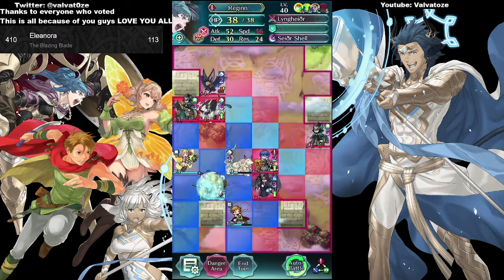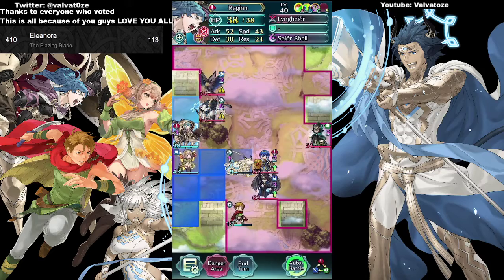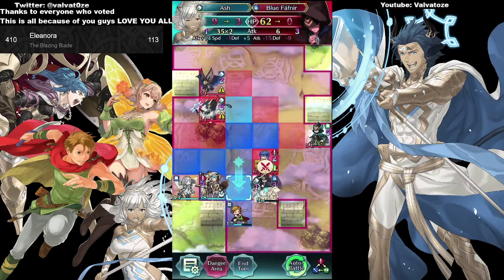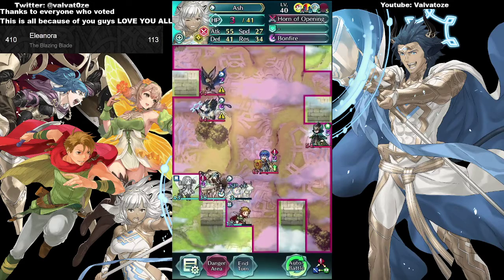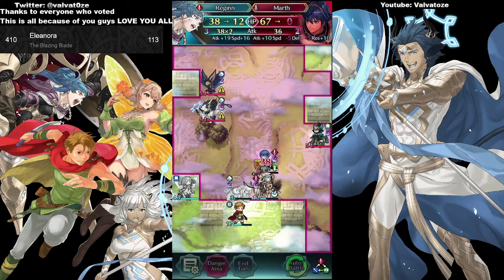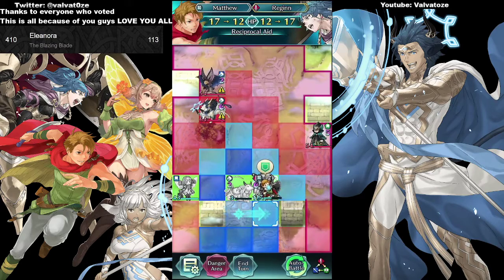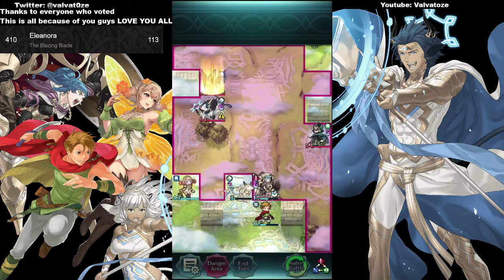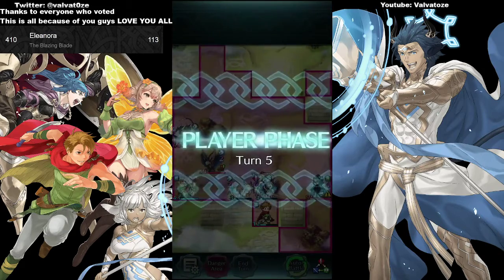We're gonna use Regin to take out the mage, then put her back in this spot. We dance this way and use Bovine or Ash to kill the dragon — she survives with a little bit of HP. We use Regin to kill the Smash character. Sadly the green mage does 12 damage to Regin, so she won't be able to survive until she gets that extra HP from Matthew, and then she'd be able to tank.